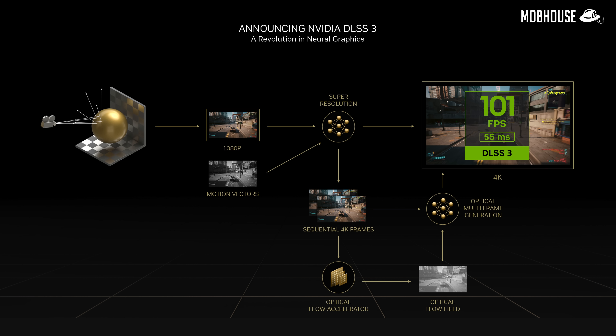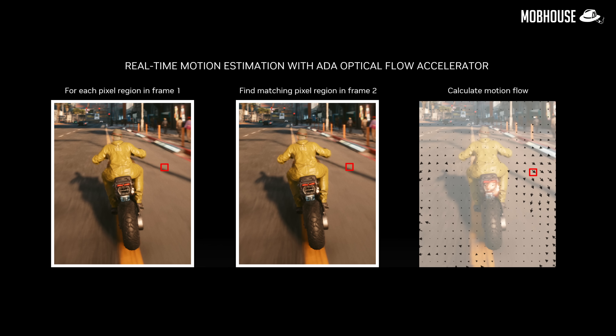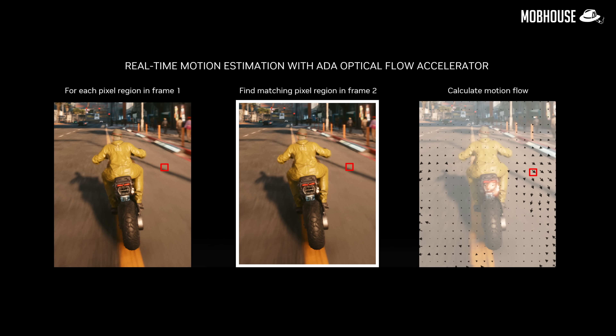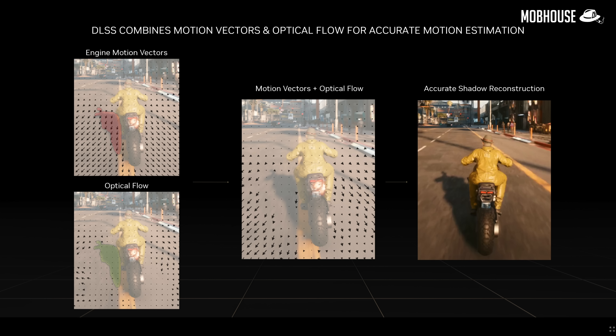Back to the topic: DLSS 3.0 and why is it superior? Well, we can all thank something that NVIDIA is calling the Optical Flow Accelerator, or OFA. OFA works by adding brand new frames in between the existing frames that your GPU is already rendering. It takes a look at two back-to-back in-game frames and calculates something called an optical flow field, which is generated by capturing the movement of every single pixel from frame 1 to frame 2. Information that OFA pays attention to includes lighting, shadows, reflections, and such. On top of that, DLSS 3.0 also tracks the movement of geometry, like the road whooshing past a motorbike, for instance.